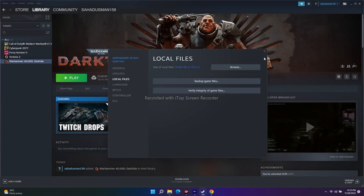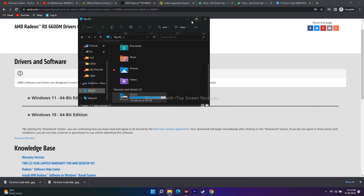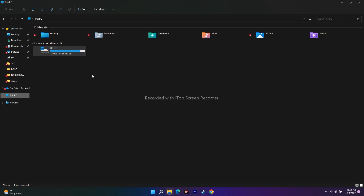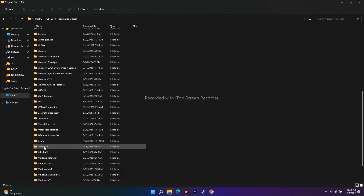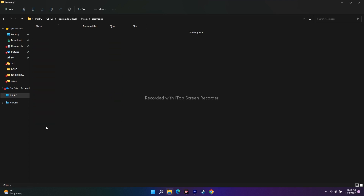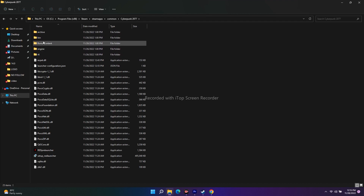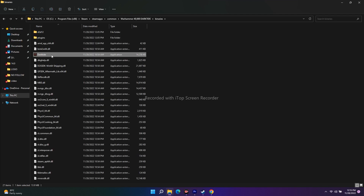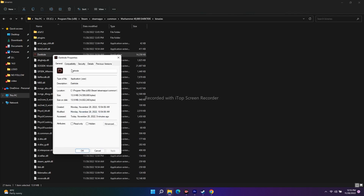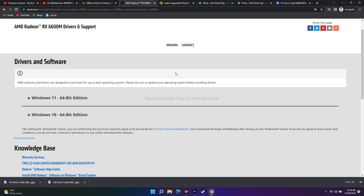Method two: If you prefer, you can navigate manually. Go to Local Disk C → Program Files (x86) → Steam → SteamApps → Common → Warhammer Darktide → Binaries. Right-click the executable, go to Show More Options, click Properties, go to the Compatibility tab, check 'Run this program as an administrator', then click OK.